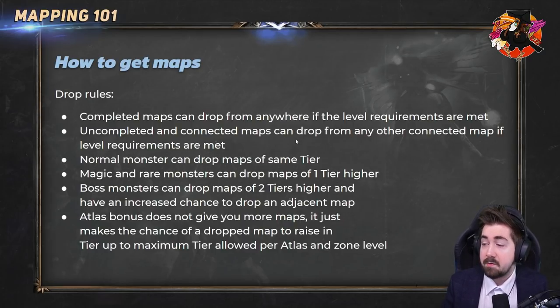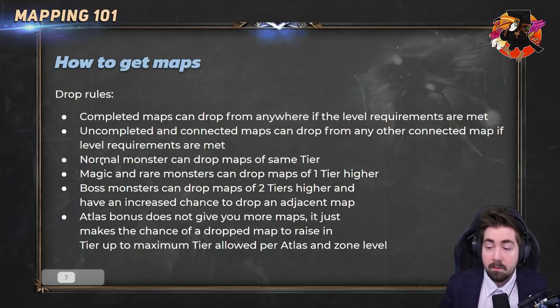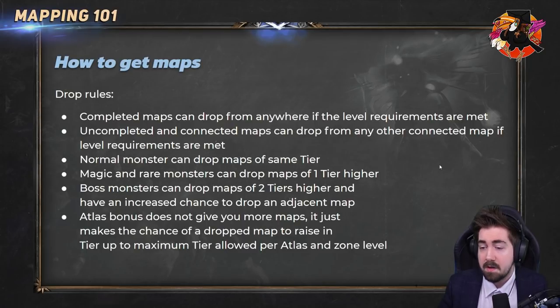Uncompleted and connected maps can drop from any other connected map if the level requirements are met. A normal or white monster in a map can drop maps of the same tier — so in a tier 3 map, a white monster can drop tier 1, 2, or 3. It can never drop a tier 4 or 5. Magic and rare monsters can drop one tier higher, so in a tier 3 map they can drop a tier 4 — that's how we build a higher level map pool.